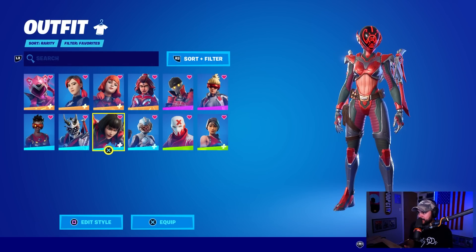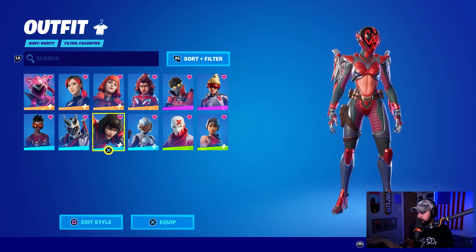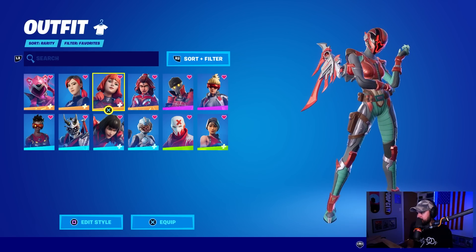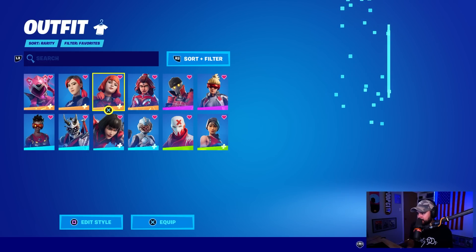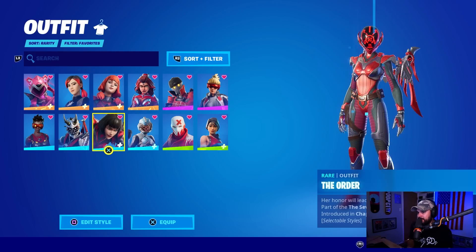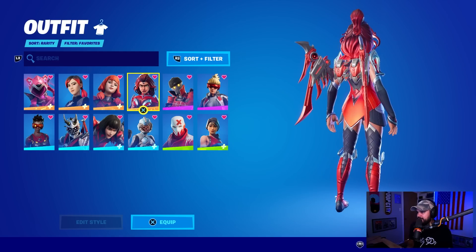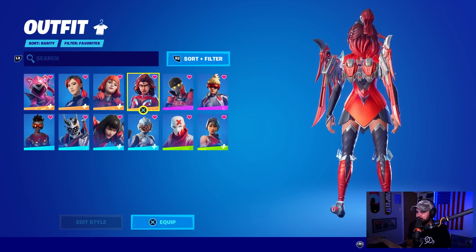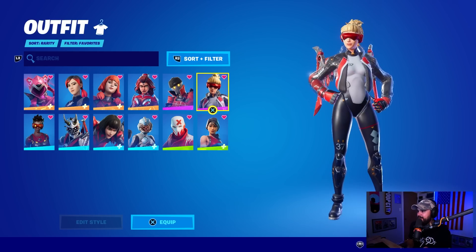We can go up and down to compare. This is what we got tonight versus what we got in the battle pass — very similar boots, at least in the shoe area. Same strap on the right side of her thigh, same belt. Very close similarities — they're probably sisters or something. With the back bling, she's got a lot of pointy stuff on the outfit so it kind of makes sense.